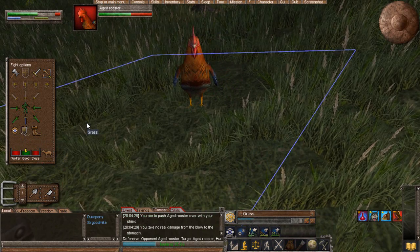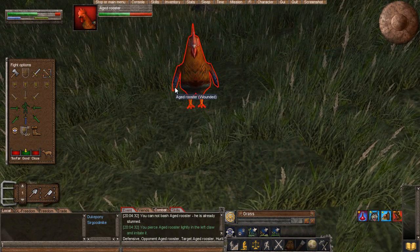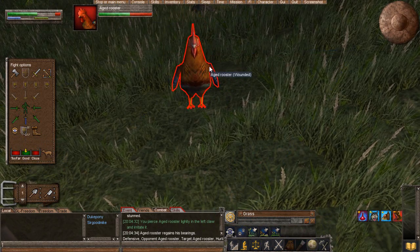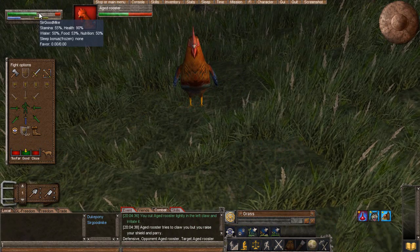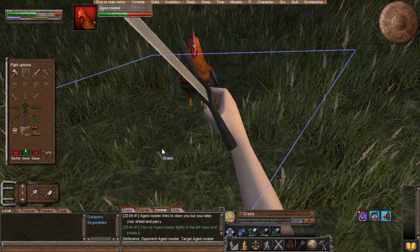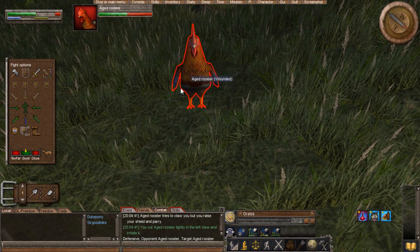Shield bashing is used when you have a shield equipped, and it will knock your target off balance, allowing you to do more damage and giving the character a second before it can attack you again. It will use up more stamina than your average attack, but of course it defends you a little bit.